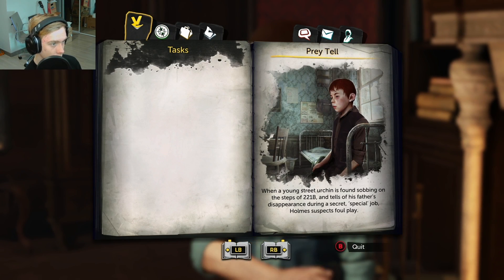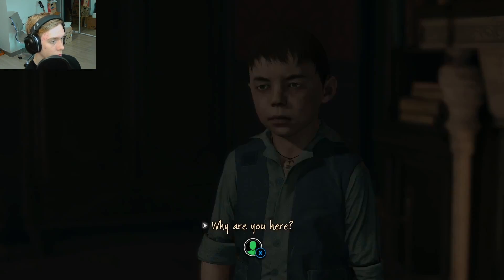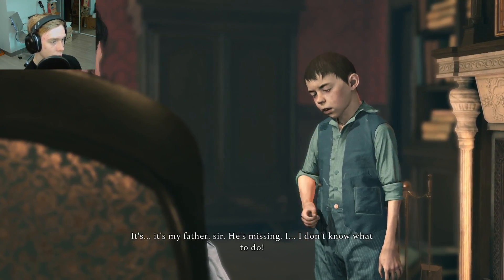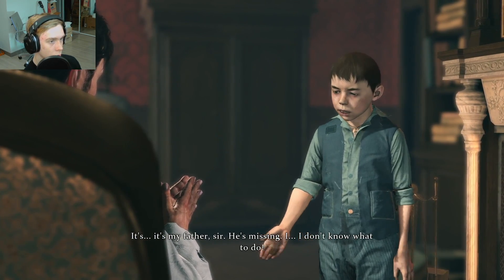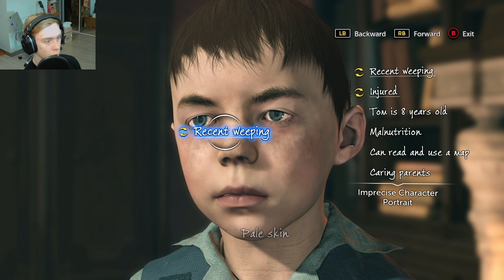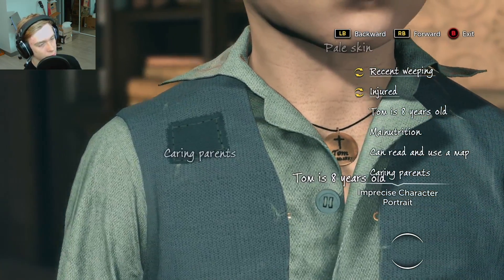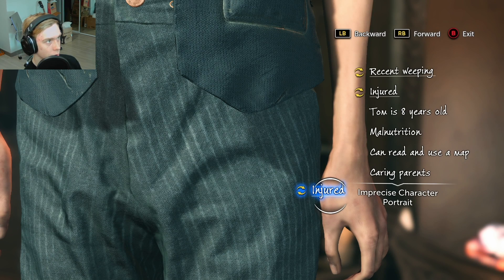Evidence: a map. Task: a young boy sobbing, tells his father's pension — okay. Oh, I was going to see if I could do it again. 'It's my father, sir — he's missing. I don't know what to do.' Oh wait, can I do it again? I can! Okay, so I'm going to say that his — oh, this takes forever.